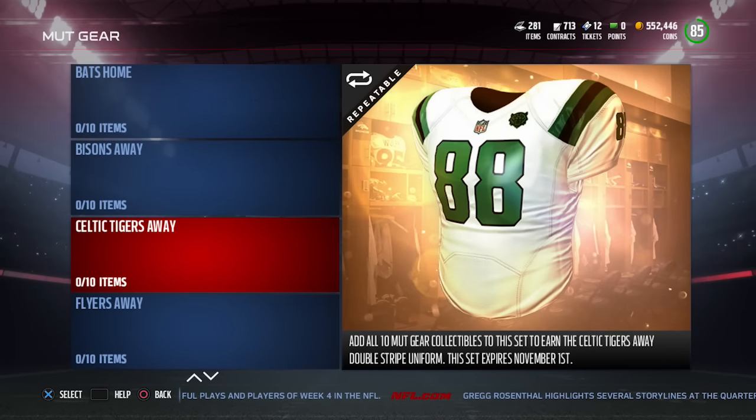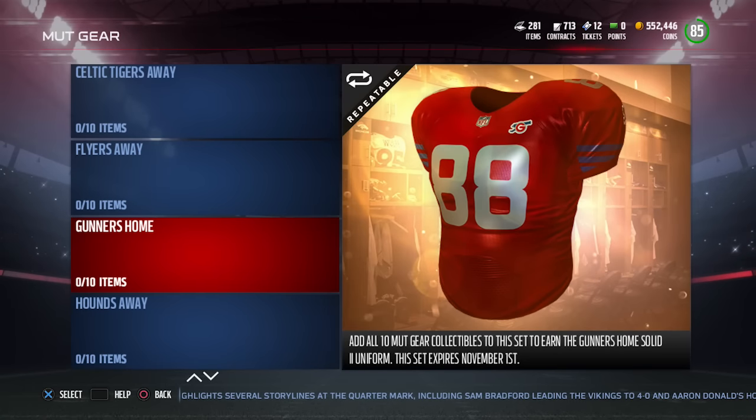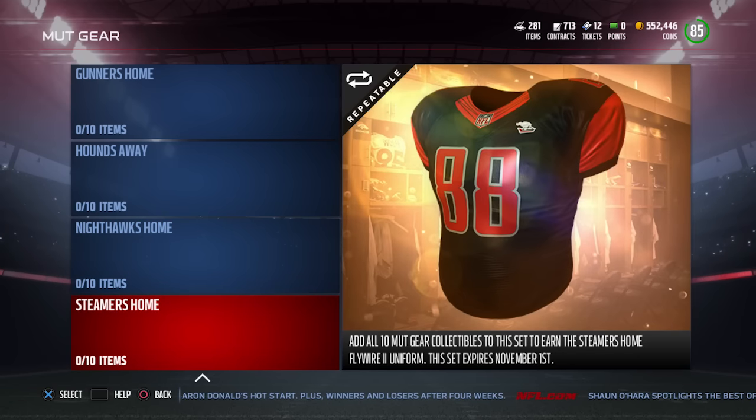Celtic Tigers — interesting, green. Green and white kind of reminds me of the Jets colors. Flyers — I was expecting this to be more like the Philadelphia Flyers, but that would be copyright infringement, so they probably shouldn't do that. I like the little design that goes from the armpit up to the collarbone. These ones look a lot like the old school 49ers jerseys — extremely similar. The Hounds are kind of an orangish-brown color with gray, not too great looking. The Nighthawk ones are ugly — they actually remind me of the old Phoenix Suns basketball jerseys. Not terrible, but not great. And then the last one is the Steamers — black with red lettering and white outline.